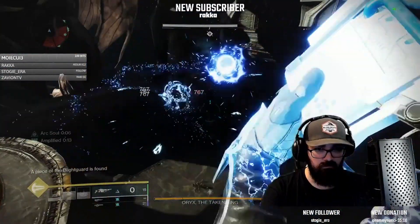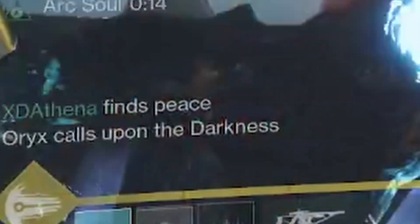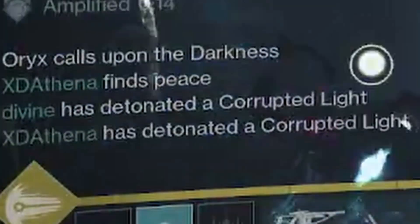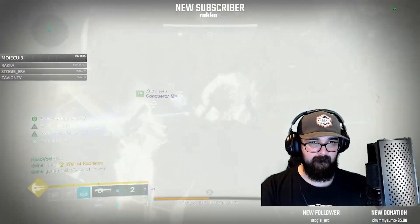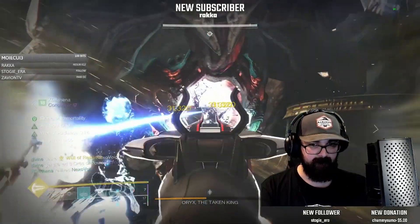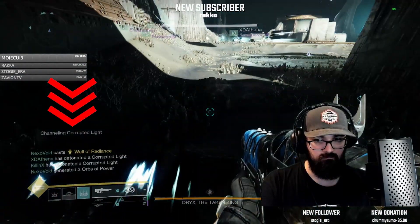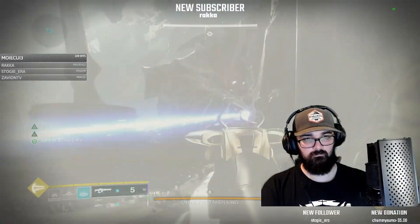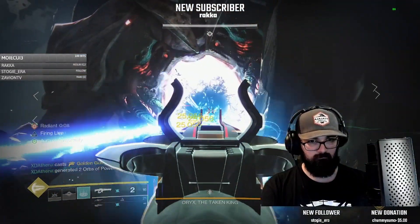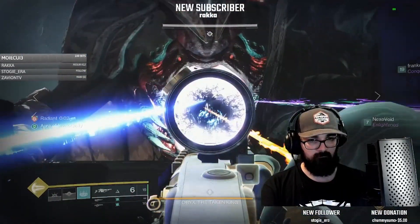Now you've got a blight on the ground — avoid channeling the blight, aka touching any part of it, until Oryx calls upon the darkness. He will call upon the darkness after a set time, or once the brand has been stolen off the knight in the middle. When Oryx calls upon the darkness, he will wipe the encounter momentarily unless you detonate a blighted bomb. To detonate a bomb, you need to channel it for five seconds — all you need to do is be within any part of the blight to channel it. Once your name reads that you've detonated the bomb, head straight to the brand holder in the middle to avoid the detonation. If done correctly, all four bombs will be detonated simultaneously and the damage phase immediately begins, adding about seven seconds of damage for each bomb detonated.